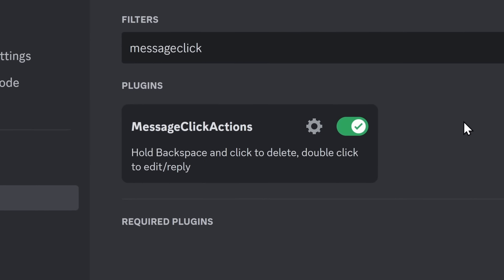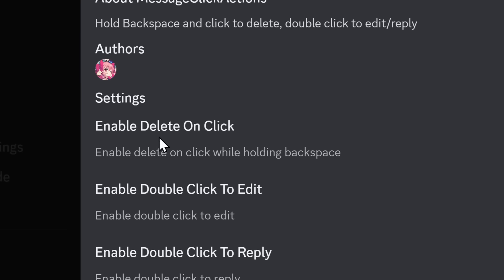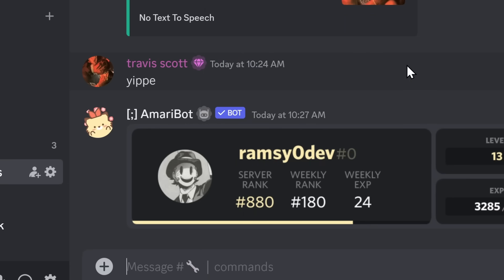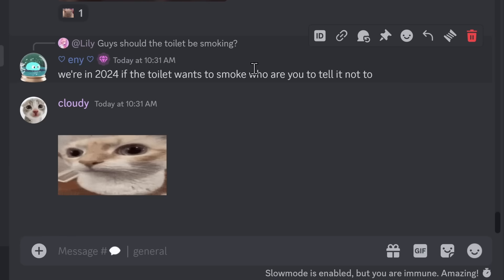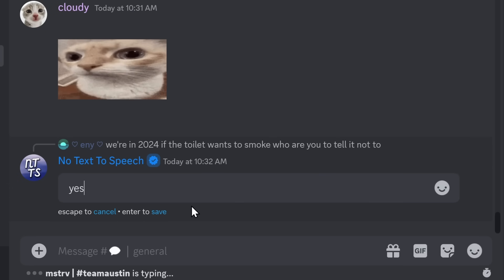This next plugin, Message Click Actions, is perfect if you made the grave mistake of becoming a Discord mod. In the settings of this plugin, you can delete, edit, and reply to messages just by clicking on them and holding down a key. So instead of right-clicking a message and clicking Delete, you can hold the backspace key and double-click on a message and it will automatically delete it. If you hold Shift and double-click on someone's message, you will automatically reply to it. And if you hold Shift and double-click on your own message, you can edit it as well.